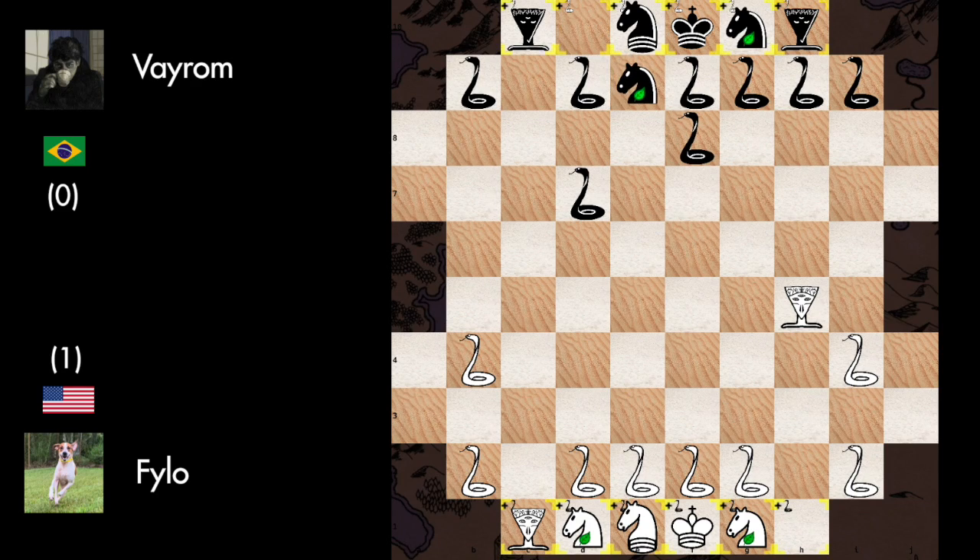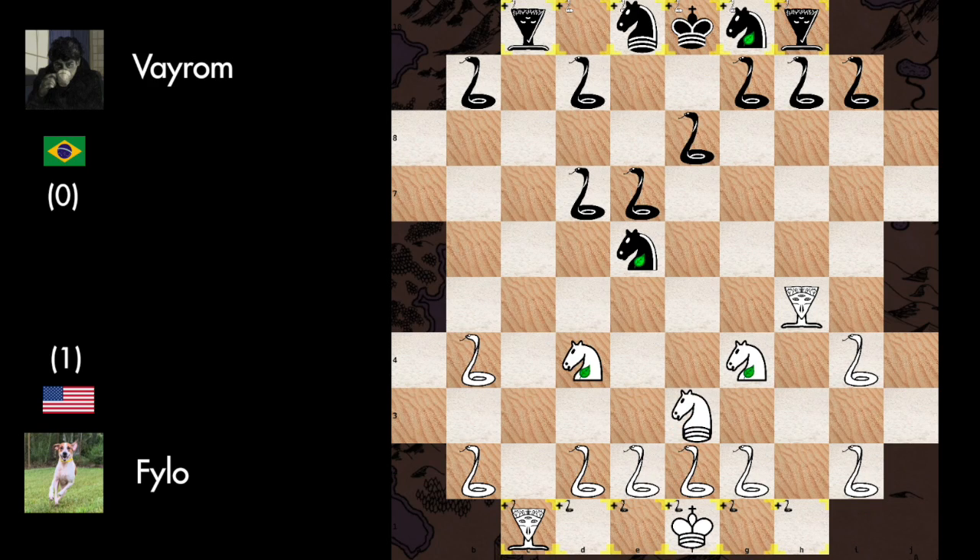We have Frog to E9, Frog to D4, Frog to E6, and Frog to D4, transposing into the full Naga temple side opening. So Black controls the center with a closed chain, and White prepares his strong pieces for the main fight. Frog to G7 to challenge the center, and after Frog captures and Snake recaptures, we have Centaur to E5 brutally sneaking in.